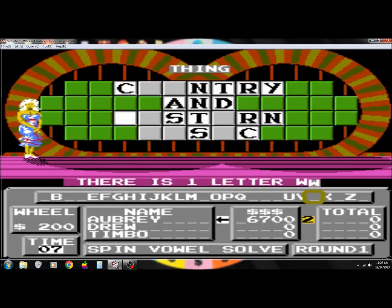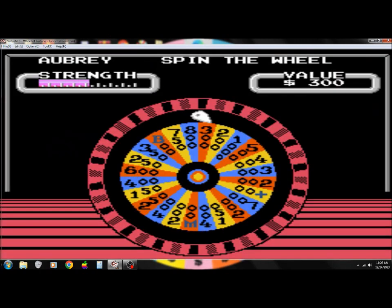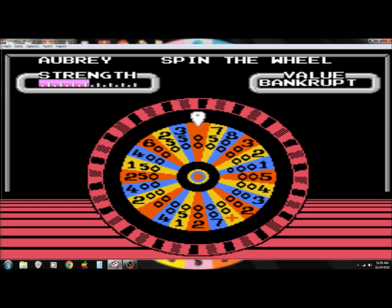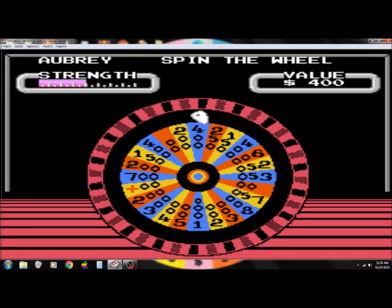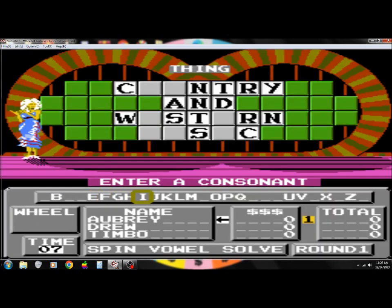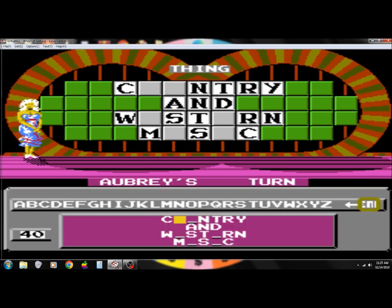I'll have a W. There it is. One more. Oh no. I'll use a free spin. Oh, that money's down the toilet. Well, after all that, $400. Country and Western music. All that money down the toilet.